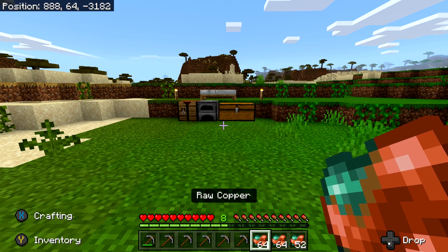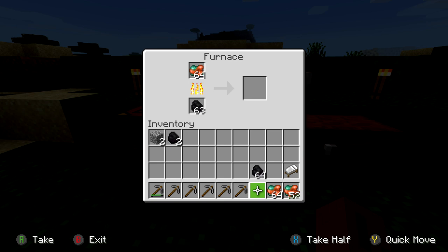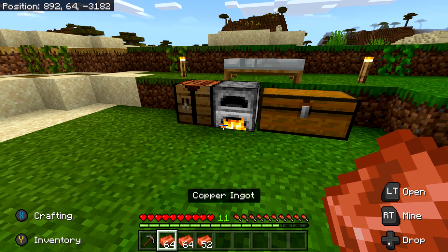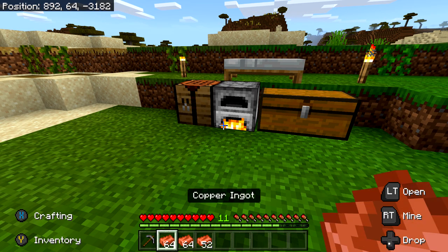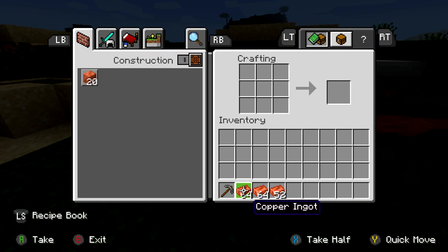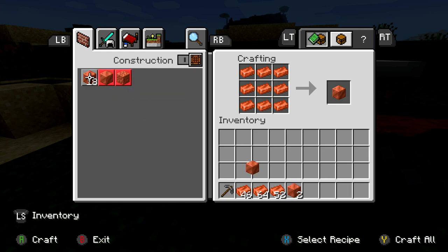It's going to be just like any other ore — you are going to have to smelt it in order to create ingots. You should have two stacks of 64 and a stack of 52. Once you have finished converting all of the ore into ingots, we are going to need to convert them into blocks. Take all of your ingots to a crafting table — it's going to be nine ingots per block, just like any other crafting material.